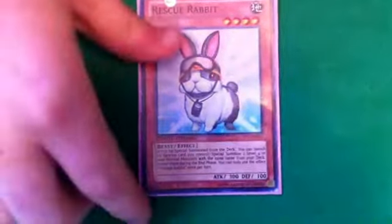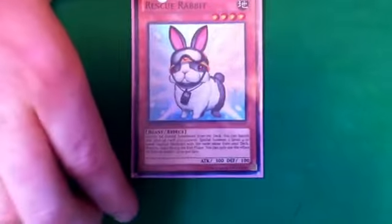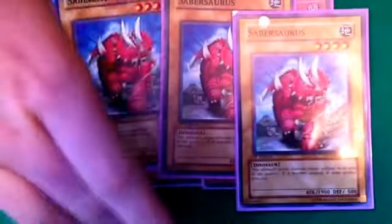First of all, I only run one Rescue Rabbit because I only own one, so that's why. One Tour Guide, run for the same reason. You need these three — these are not hard to get at all.